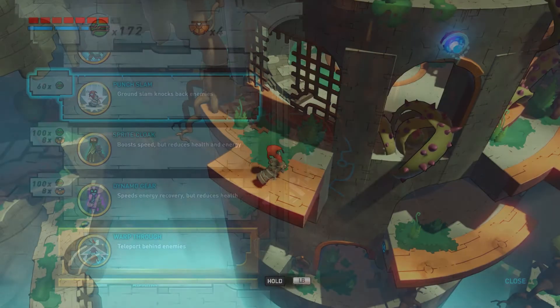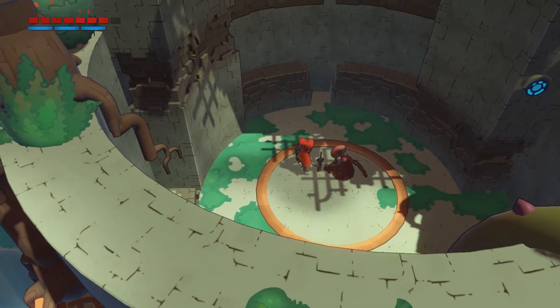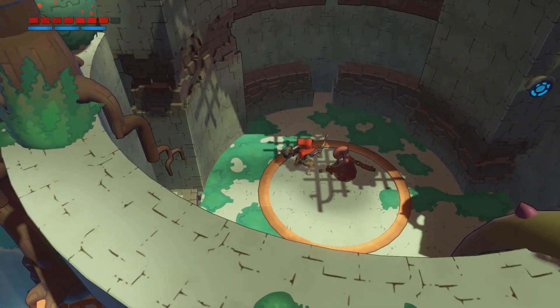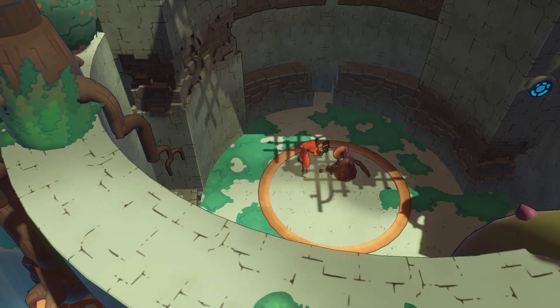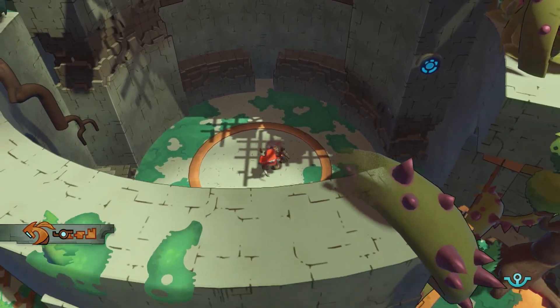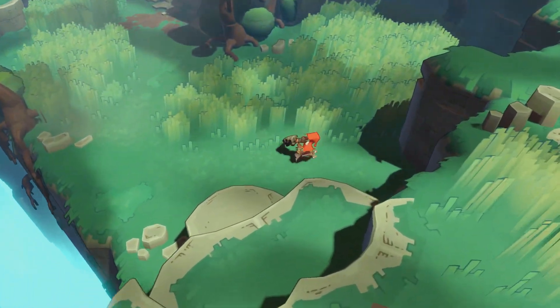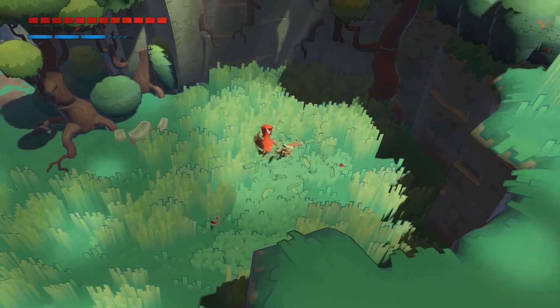Outside of that, you will also find the fallen figures of people who look very similar to yourself. And while they may be little more than dust now, you can use their swords to improve your own. In fact, they lock away some of the game's secrets behind doors based on how much you've upgraded your sword. So if you're a completionist, what's behind the door along the grapple path? I haven't found the last sword piece at the time of recording and I'm too lazy to look it up, but I really want to know.